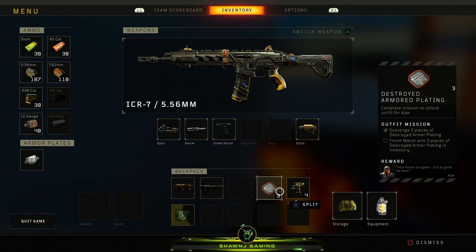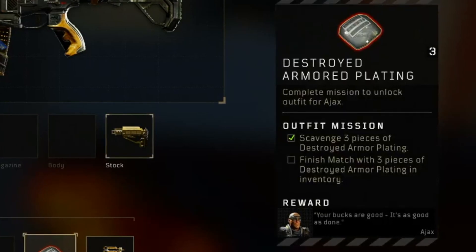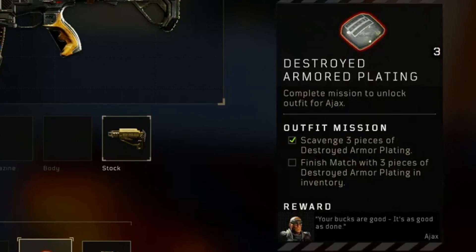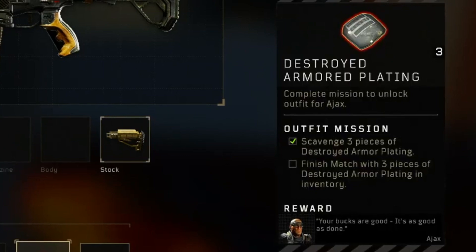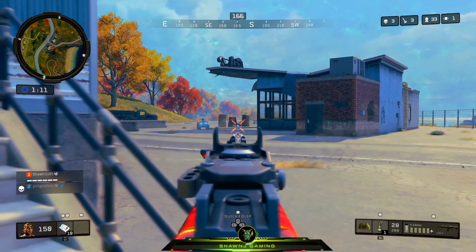Anyways, moving on to how to actually unlock the Numbers outfit for Ajax. The outfit's pretty simple to unlock. All you have to do is pick up destroyed armor plates off of at least three dead bodies, keep them in your inventory, and finish the game with all three armor plates in your inventory. After the game you should have Ajax unlocked.